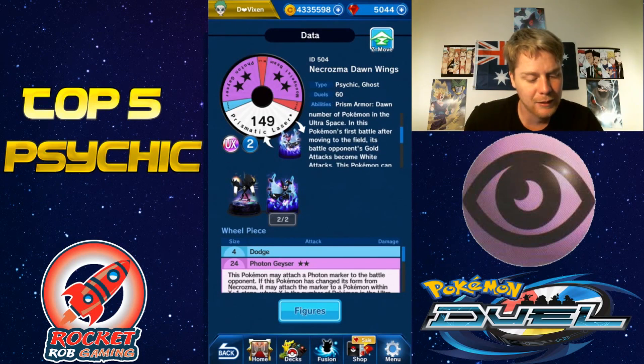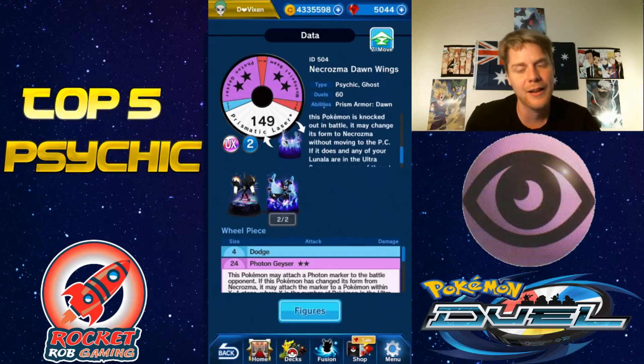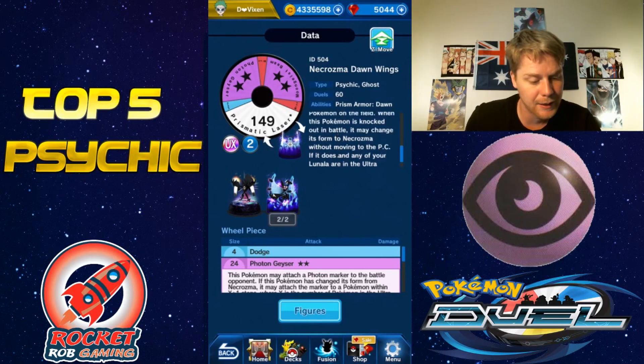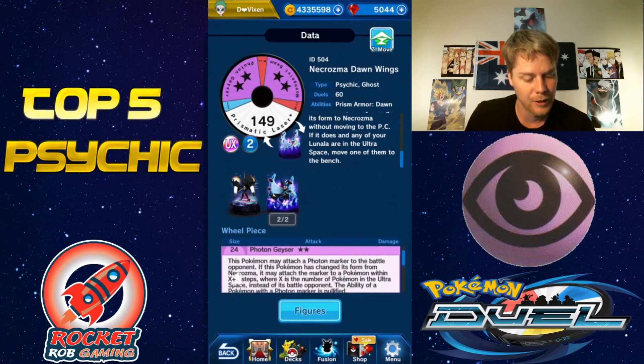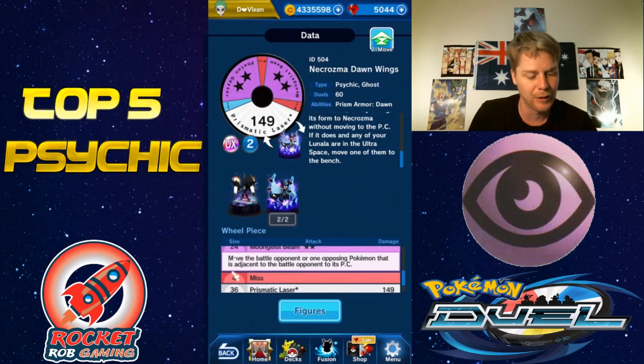In this Pokémon's first battle after moving from the field, its battle opponent's gold attacks become white. It can move through Pokémon on the field. When it gets knocked out — or even before that — it can change forms to its base Necrozma, which is still a really strong figure. If it does change and your Lunala in the Ultra Space can be moved to the bench. It also has the Photon Geyser attack, which attaches a marker to the opponent and nullifies their ability, which is quite useful.